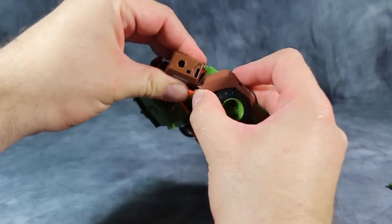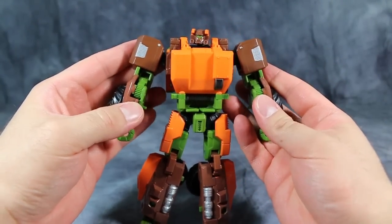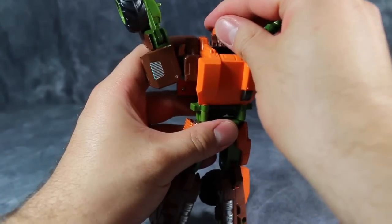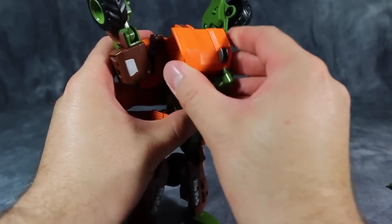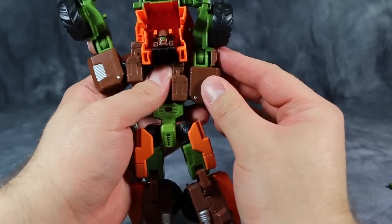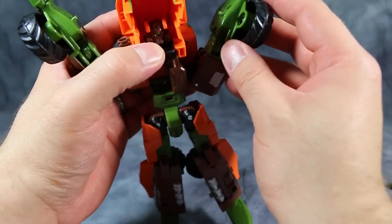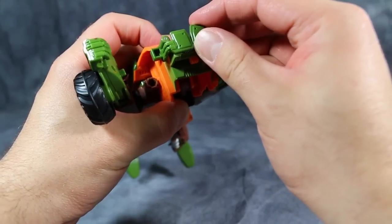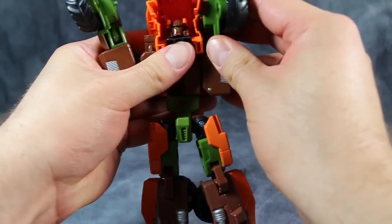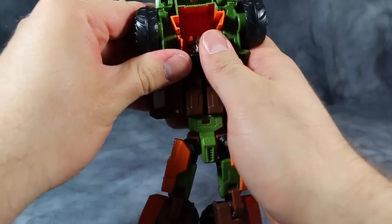Roadbuster's transformation is way easier than Skybite's. To start, take the arms and fold them up into the shoulders by collapsing the double hinge at the elbows, then turn the arms to face skyward. Take the chest, make sure the head is pointing straight forward, and fold the chest up over the head. Then take the shoulders and fold them up to fill in the abdomen, and the fists will peg into the side. Before you do that, flip out these green sections by the winch so they peg in correctly.